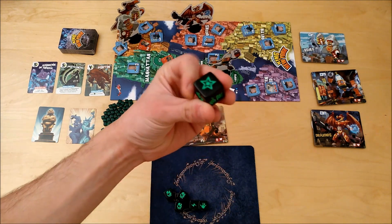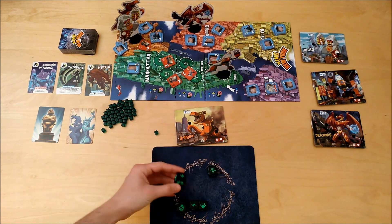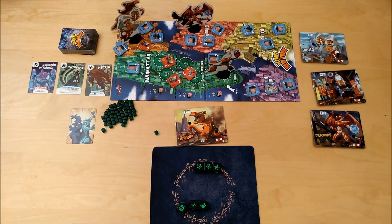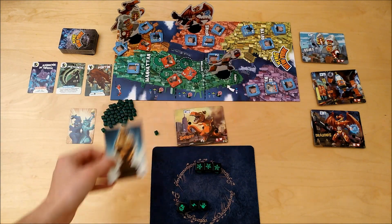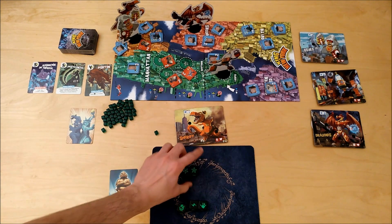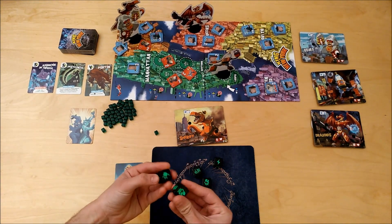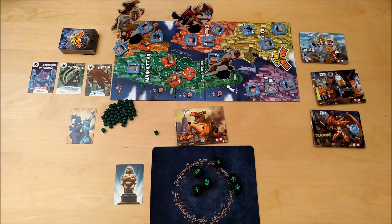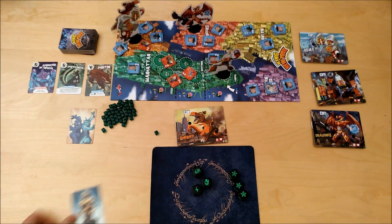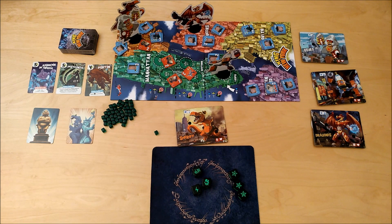Then we have the stars. The stars give you one point for each star you roll, but you have to roll three stars for that. Once you roll three dice with a star in the same turn and resolve them, you receive this Oscar here. This allows you to immediately receive one point, and after that turn, you receive one point for each star you roll.